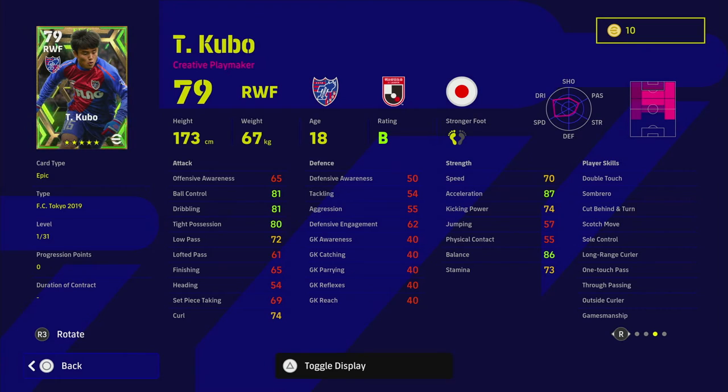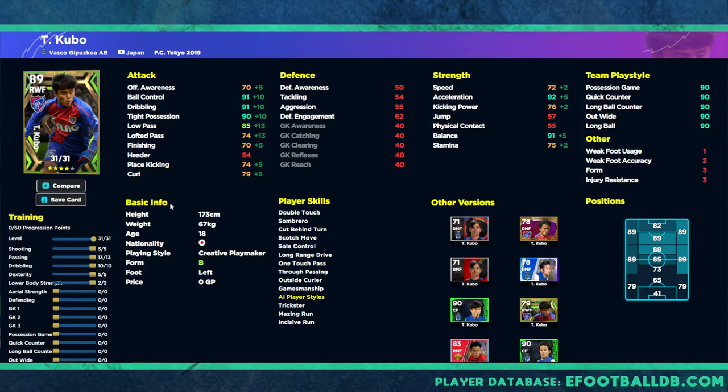The thing I like about this card the most is the fact that you can train him in a lot of different ways. We've had other versions of this card where you were a little bit limited, but we've got three excellent versions here. So depending on your playstyle, we're going to give you the ultimate guide to this Kubo card. First up, we are over on eFootballDB and we've maxed out his progression points. This is what I would call the ultimate SS version of Kubo — kind of an attacking midfielder, really playing to that creative playmaker playstyle.